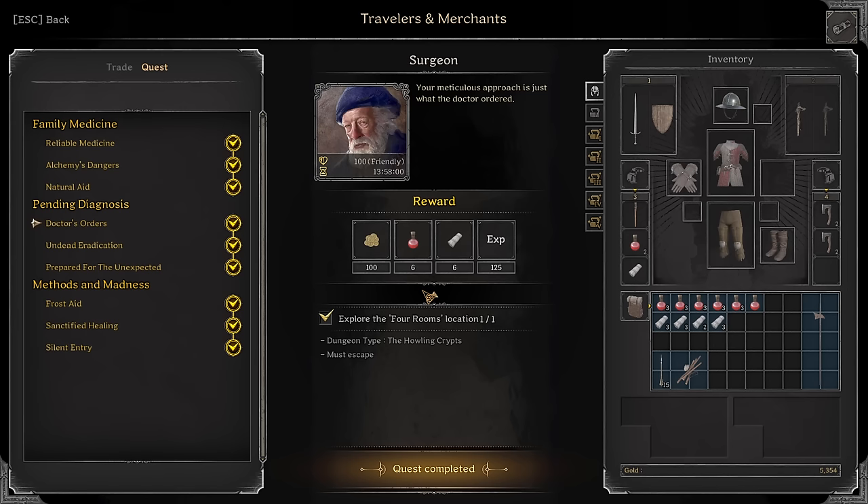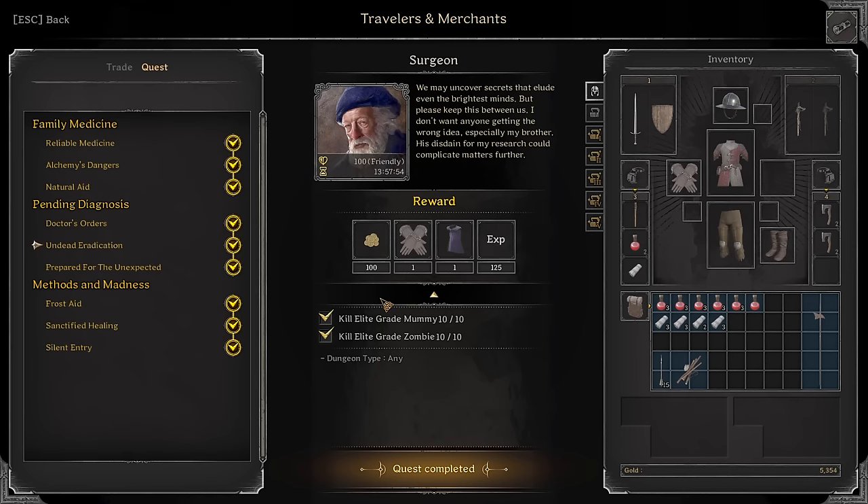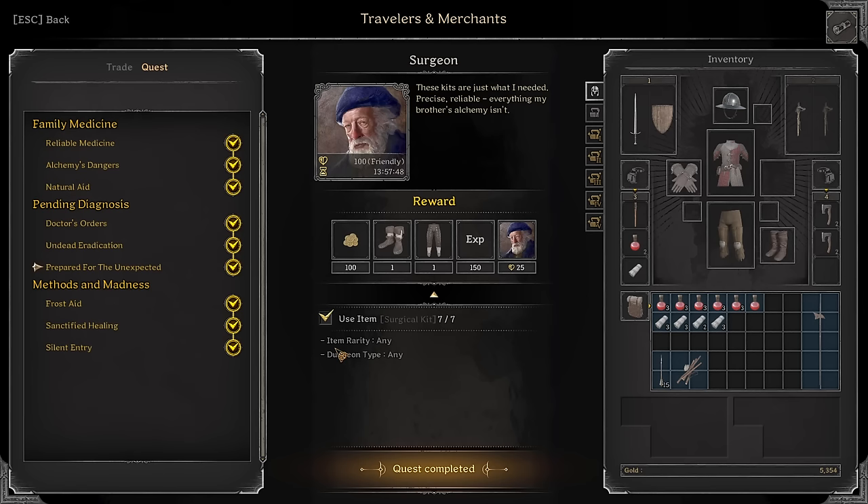Doctor's Order: Explore the Four Rooms location — this is Foursquare. You know where Foursquare is; if you don't, it's pretty self-explanatory. Undead Eradication: Kill Elite Grade Mummy and Elite Grade Zombie — it just has to be normal mummies or normal zombies. The Elite Grade label is kind of fake; I don't know why it's wrong, but it is.